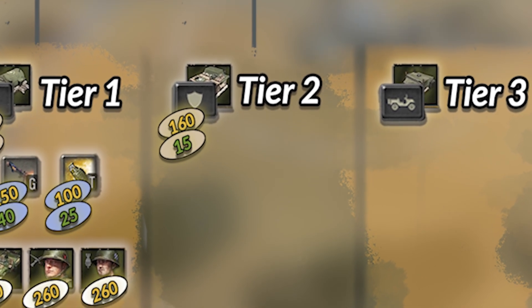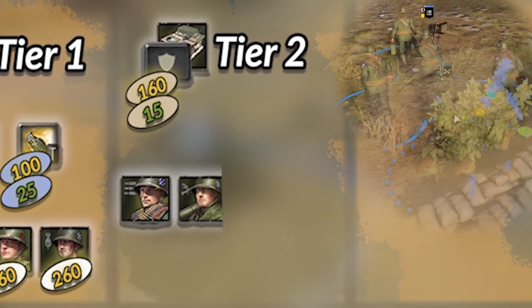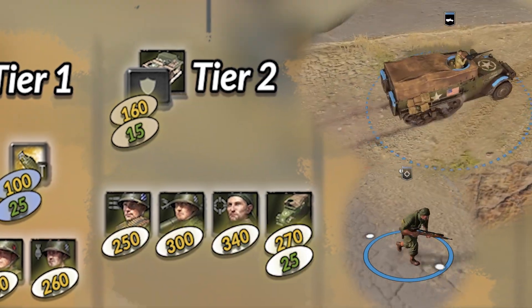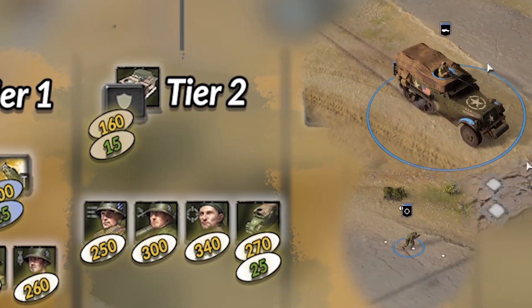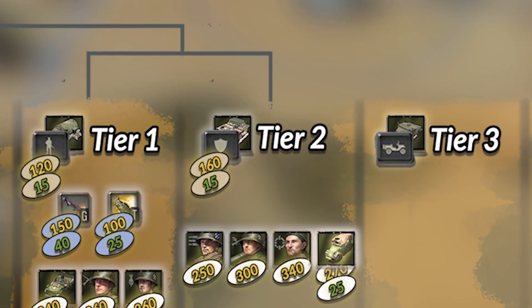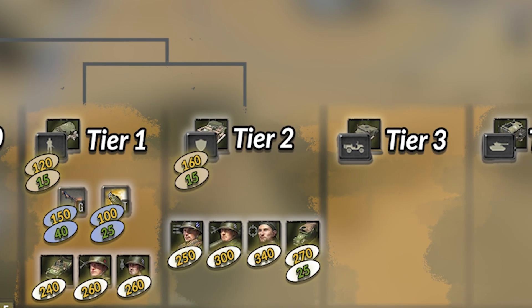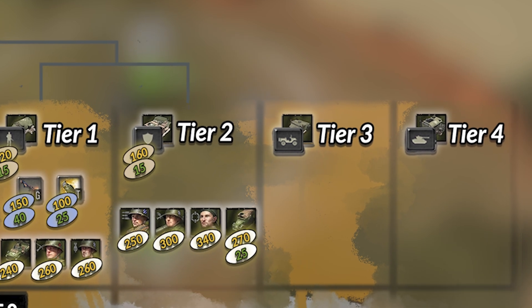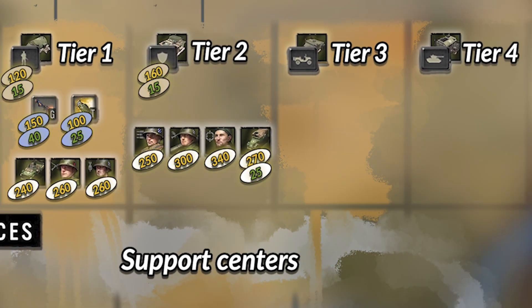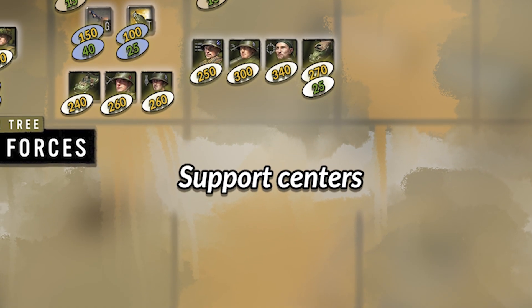In tier 2, you find more specialized units, such as the Vertical, the Surge Squad, the Sniper, and an M3 truck. Worth noting here is that not all of these are accessible at this stage, as the M3 and the BARs requires a support center to be teched. A support center is also required to tech any further into either tier 3 or tier 4, and thus another decision has to be made for the US between three exclusive options.